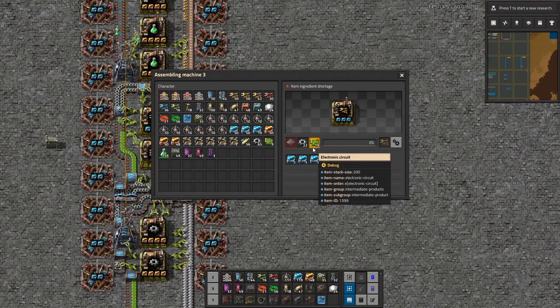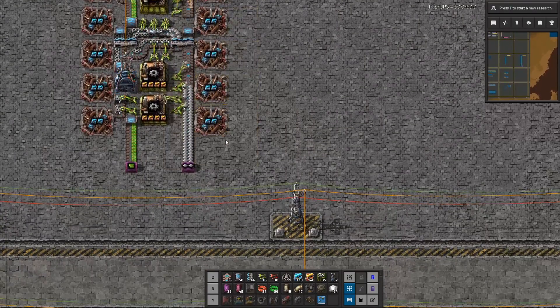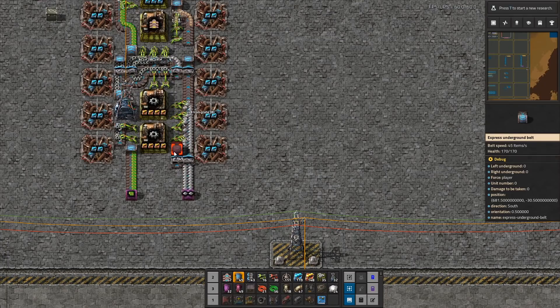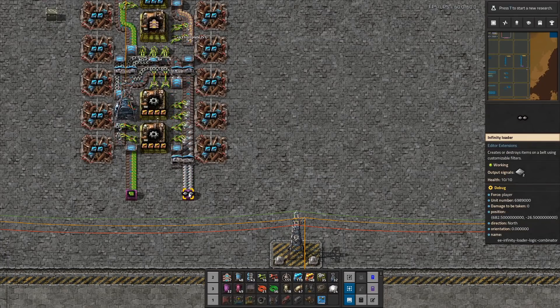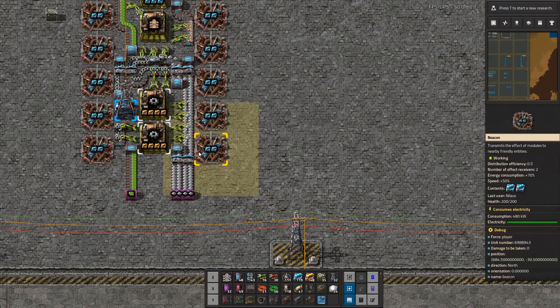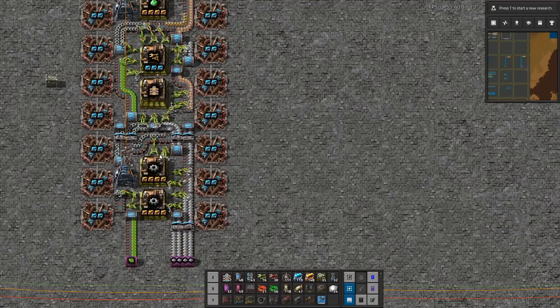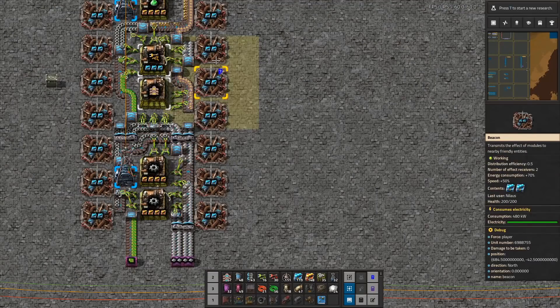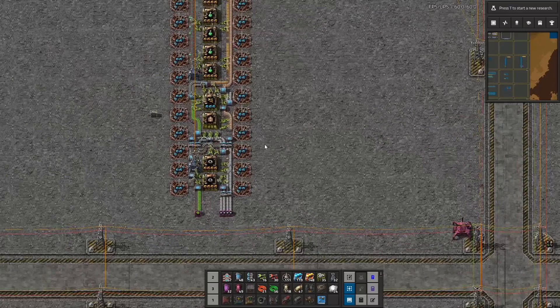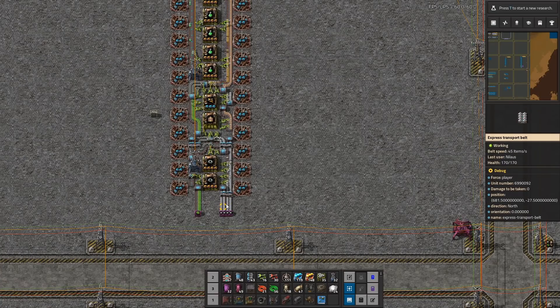I think it was actually the iron that ran out. Why did it run out? Because we're not getting enough — we are simply starved for iron. We need to make sure we get two lanes in. We are no longer starved for iron. It needs 67.5 per second in order to support all of it, and we now have more than enough.